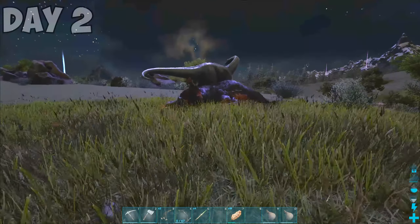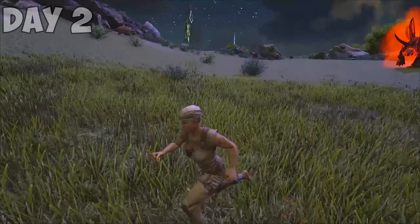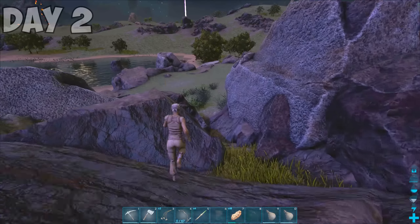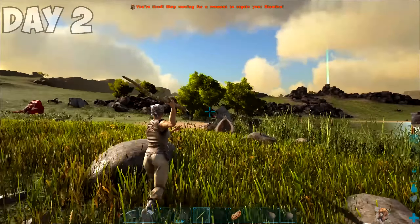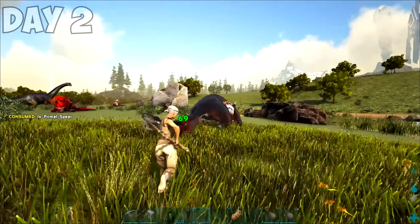I'd managed to chase it down on foot and I thrust my mighty spear into its shoulder, knocking it out. But I heard boss music playing, and that's never a good sign. Over to my right, I saw a primal Kintarasaurus. I left the Meiwing to fate and ran in the opposite direction, but it was hot on my heels. I managed to avoid being pancaked, just barely, by jumping over these rocks. Then I found a 135 Meiwing and started to knock it out the hard way.